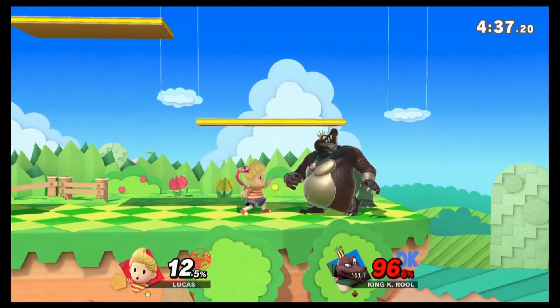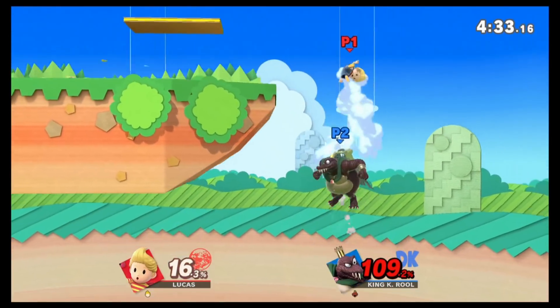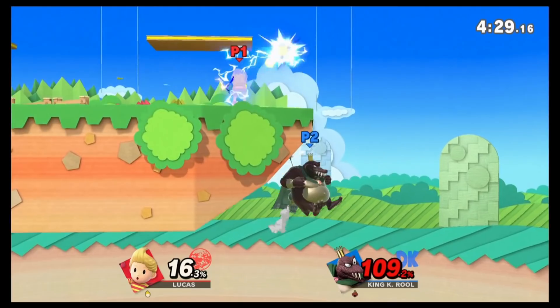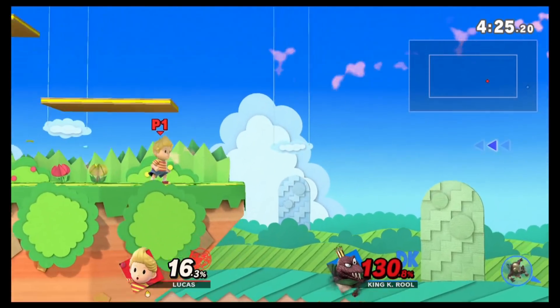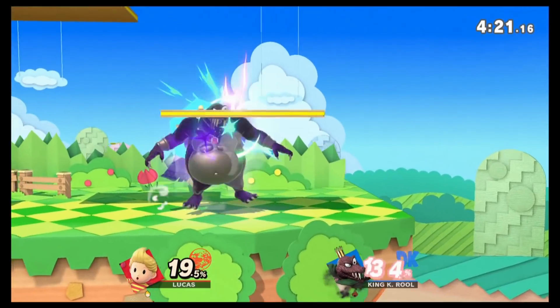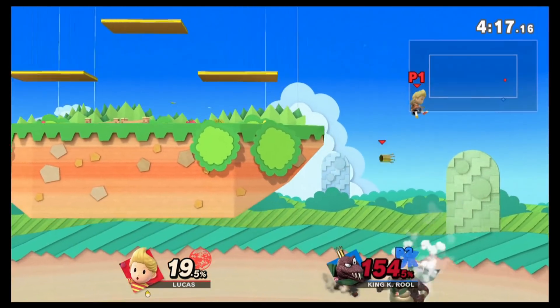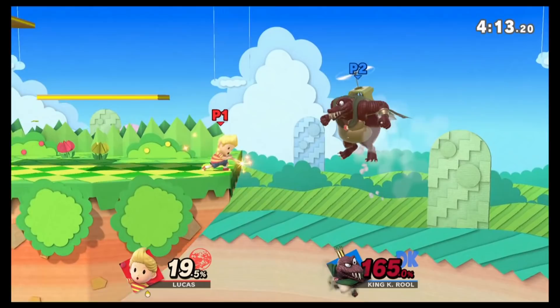They like to throw out the cannon off stage then try to suck you in. Make sure you're not using PK thunder close to the ledge unless they are very low near the blast zone. Speaking of PK thunder, this is what you use to edge guard K. Rool off stage. It keeps you from having any contact with the crocodile's propeller. K. Rool's love to recover low, so you throw out PK thunder to push them closer to the left or right blast zone — then they'll be forced to take some love from Lucas.